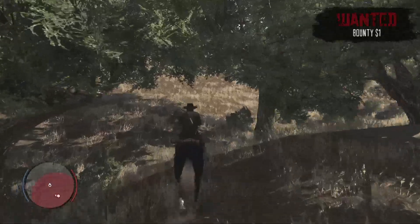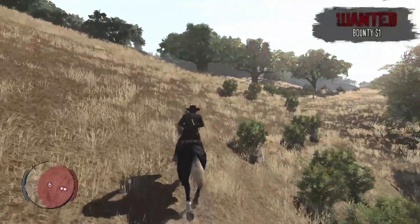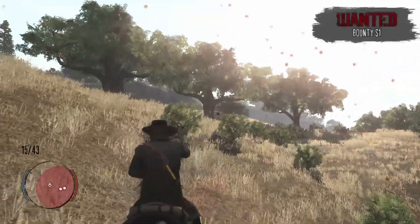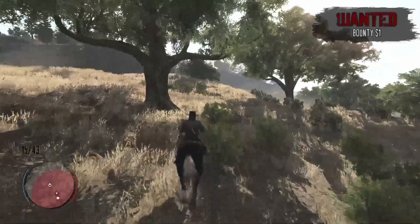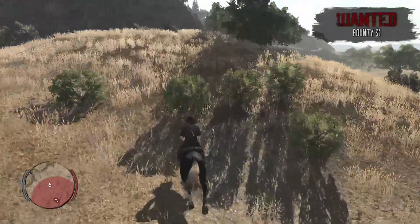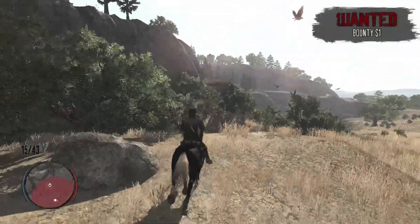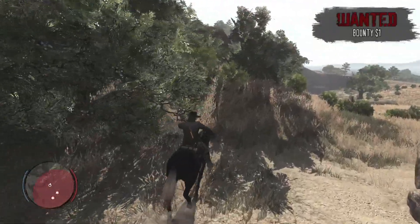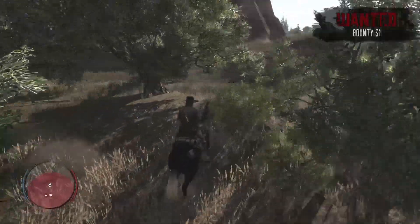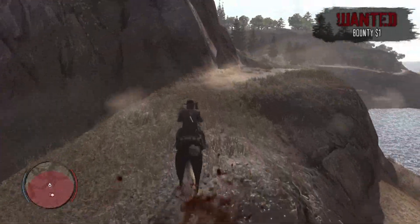Then you need to cross it, cross it, then you need to turn from here — so this area. Try not to die as well, as you will not want to be put in this situation. Basically, you need to open this ledge. There are a bit of pink and some trees.